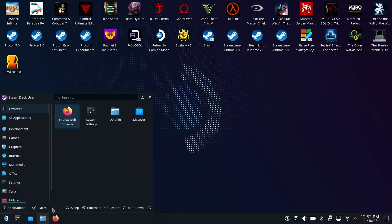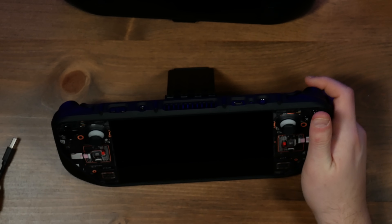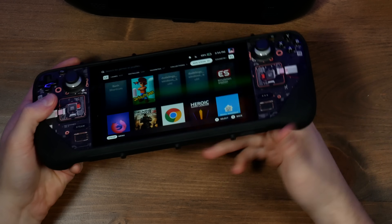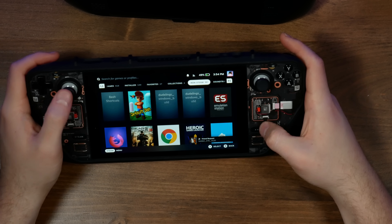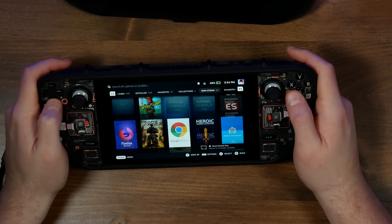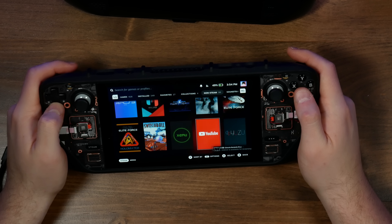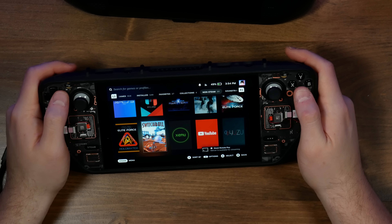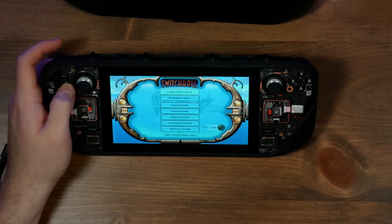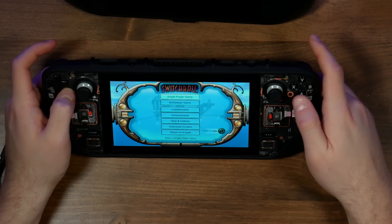We can go back into game mode by logging out and playing the games through there. So I almost forgot to actually test this on my Q3 LCD Steam Deck. I put my SD card in here — this is my LCD model from Quarter 3 of last year. Let's try Switch Ball. I'm guessing there was a driver update with SteamOS 3.5.5 that fixed the graphical corruption that was going on.